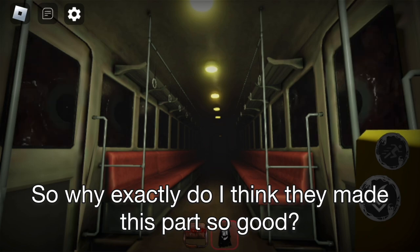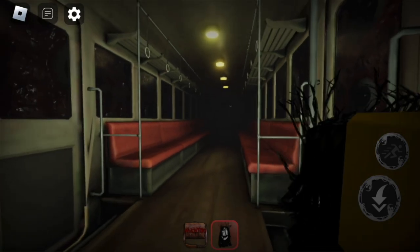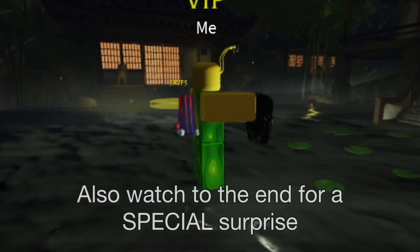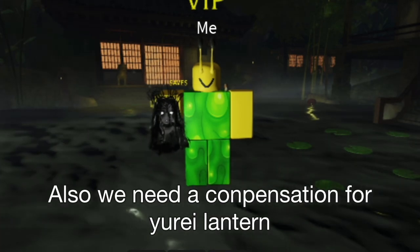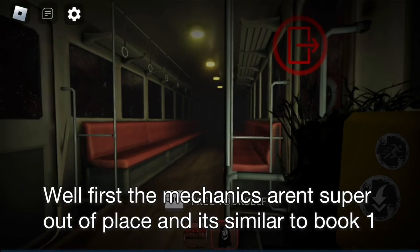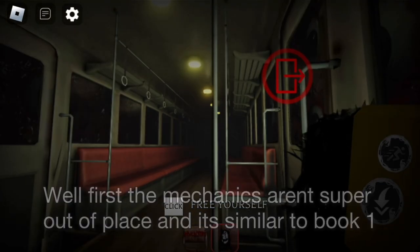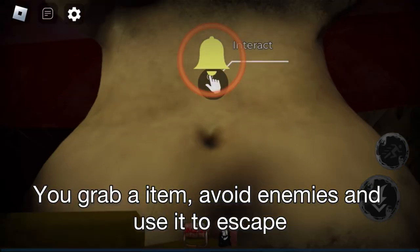So why exactly do I think they made this part so good? Well first, the mechanics aren't super out of place and it's similar to Book 1 — you grab the item, avoid enemies, and use it to escape.